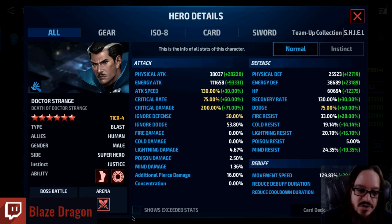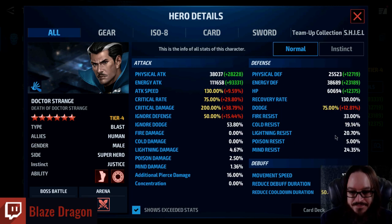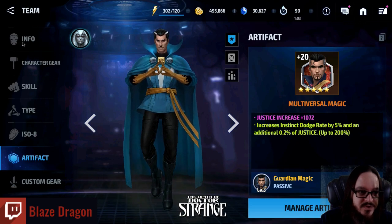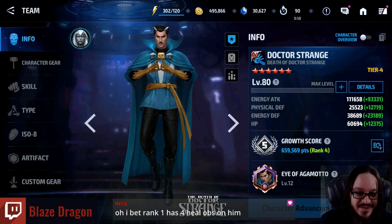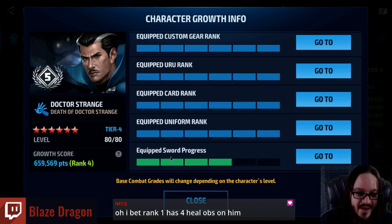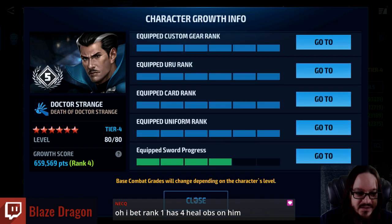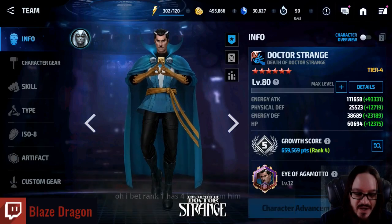Here's my details page. Boom! You could probably use some X-Swords too, because apparently X-Swords does affect your character rankings. Did you know that? Check this out — growth score. X-Swords that are equipped — I got 4. So if I had better X-Swords and a better artifact, I might be higher ranked. But 659,569. Yeah, good times.